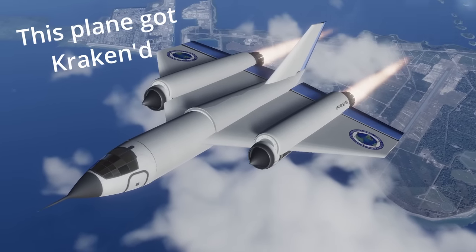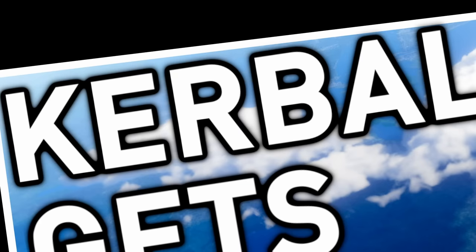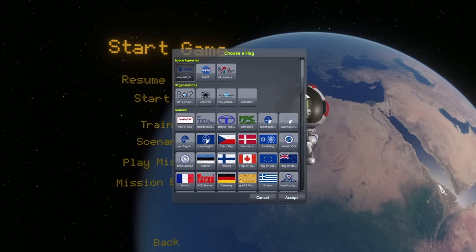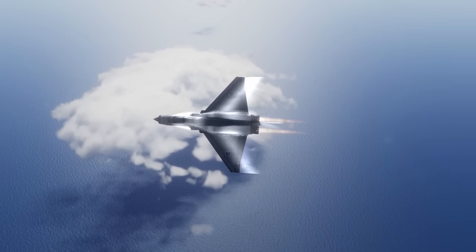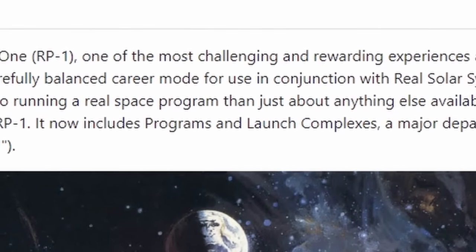Not entirely sure why the start of this episode turned into a general update video, but with all of that out of the way, it's time to delve in to Kerbal Gets Real Redux. To kick things off, a new save. This install has been made on KSP 1.12.3, and the mod set I'm using was at the time of recording a fully up-to-date RP1 Express install. I don't even need to say programs anymore, because that's just what RP1 is these days.